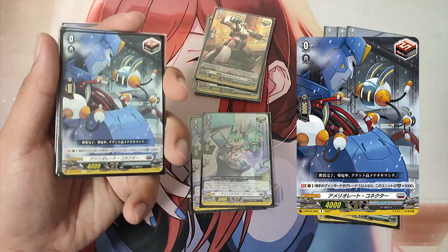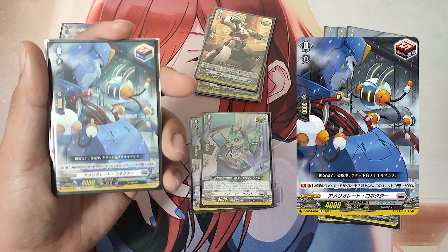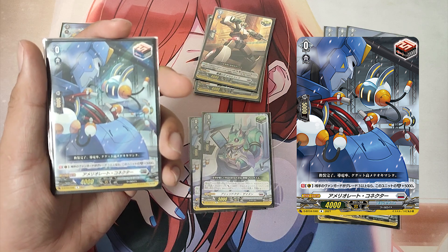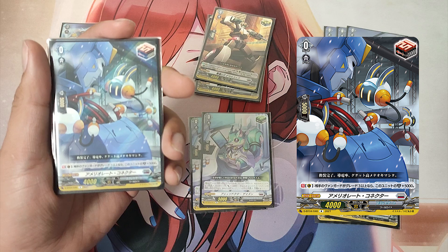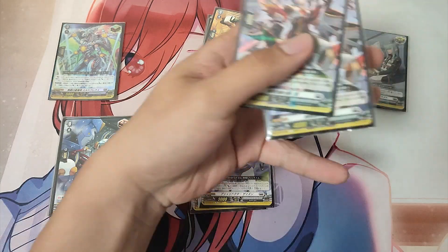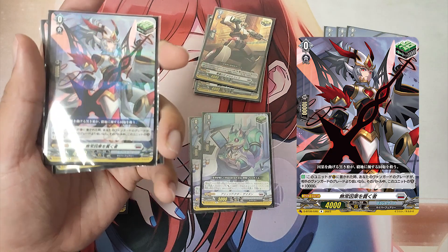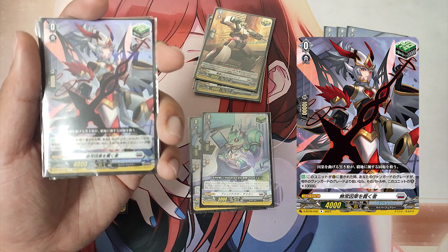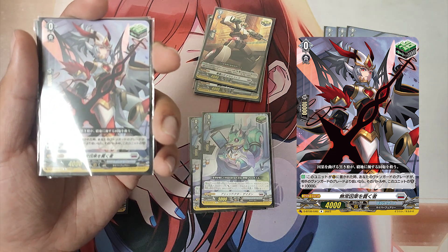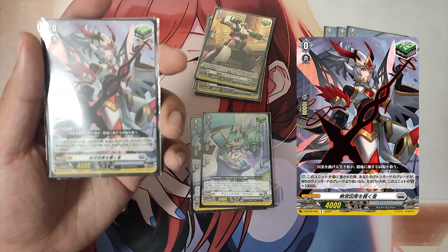The Grade 0, Amalorite Connector, draw trigger. Skill: Continuous as a guardian — if your opponent's vanguard is Grade 3 or greater, this unit gets plus 5000 shield. The Grade 0, One Who Pierces Transient Causality, heal trigger. Skill: Auto — when this unit is put in the guardian circle, if your vanguard's grade is less than your opponent's vanguard's grade, this unit gets plus 10,000 shield until end of battle.